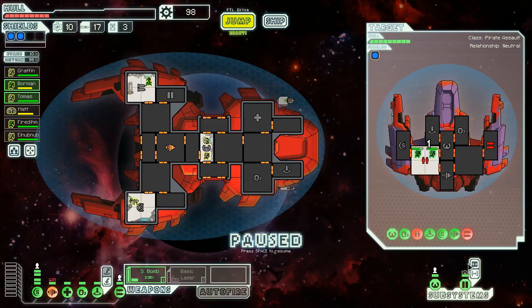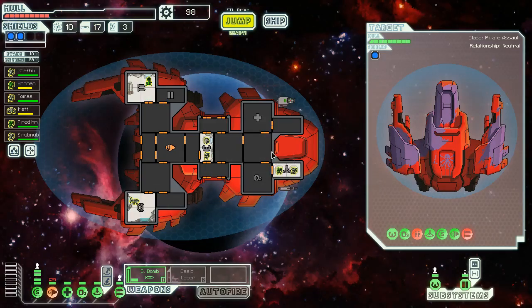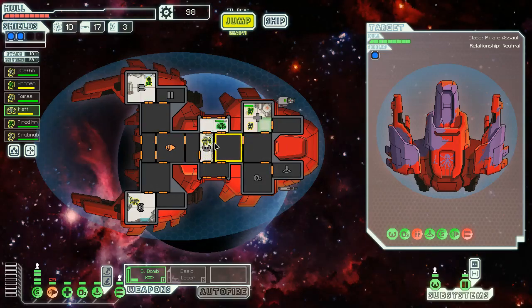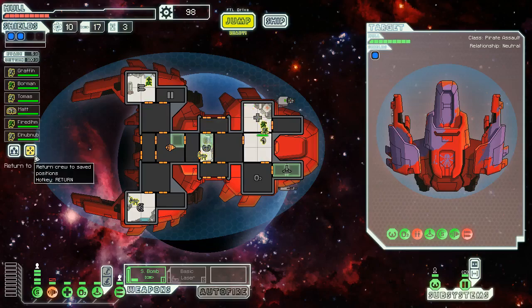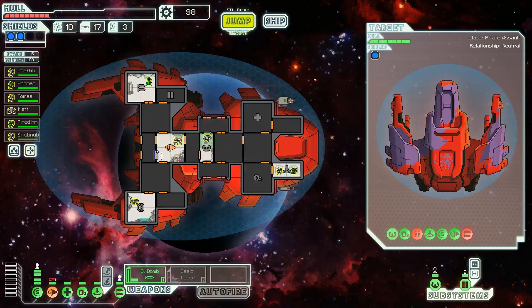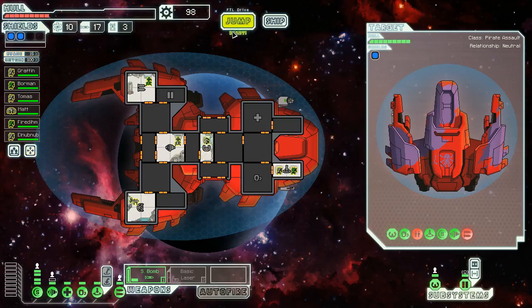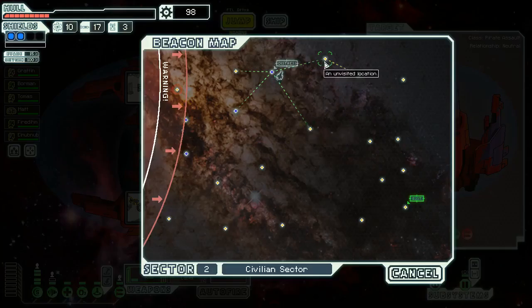We should go for the clone bay just so they can't bring anybody back to life. We used some more missiles — will land them on their shields so we can use our laser. They're all dead. That was good. We did take a little bit of damage but it's basically unavoidable except by upping our dodge chance, which yes is something I want to do. Still no store. This puts us in touch with a couple more beacons, so we'll give it a try.